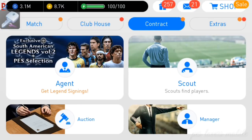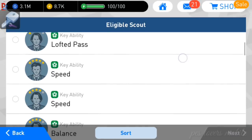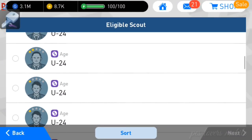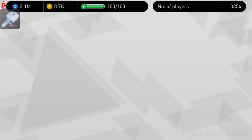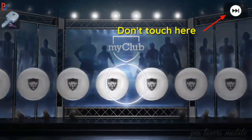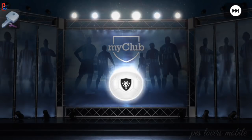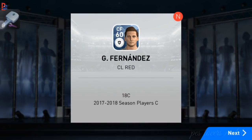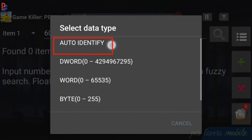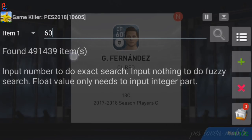Now go to your scout section, choose any unnecessary one-star or two-star scout, and open it. We got a 6-rating player — search with this value in Game Killer. We got the total item numbers. Now search with this value in Game Killer. That completes the first step.